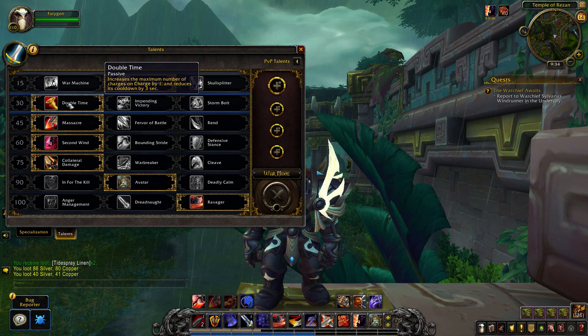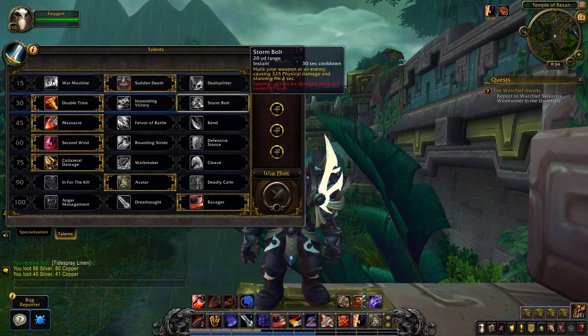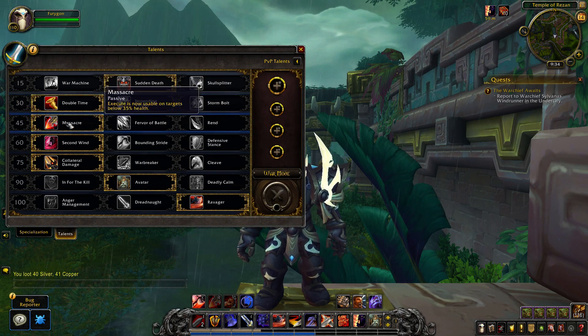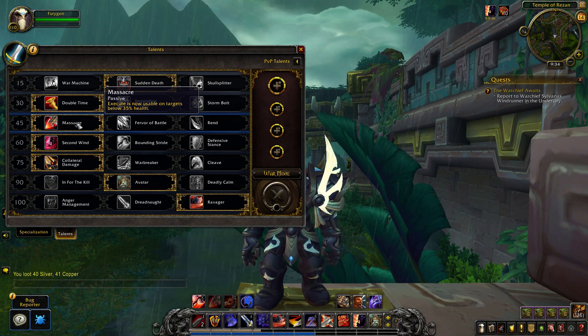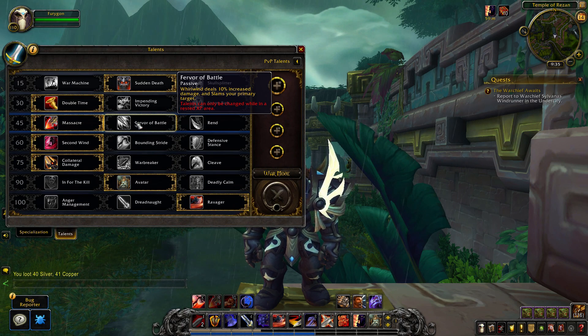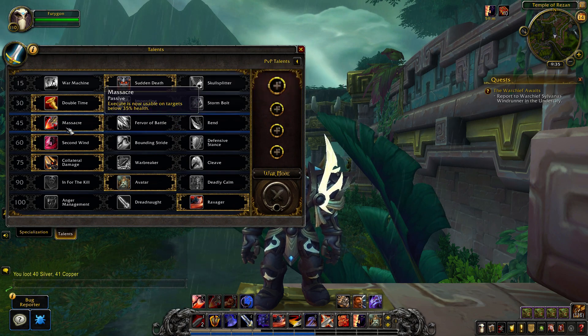Level 30 talents are a mixed bag: your Charge gains an extra charge so you have 2 total, Impending Victory is an improved Victory Rush, and Storm Bolt is a ranged stun ability. Level 45 has Massacre, which makes Execute available at 35% health or below, up from 20%. Fervor of Battle makes Whirlwind deal 10% increased damage and also hits your primary target with Slam. And Rend applies bleed damage over time.